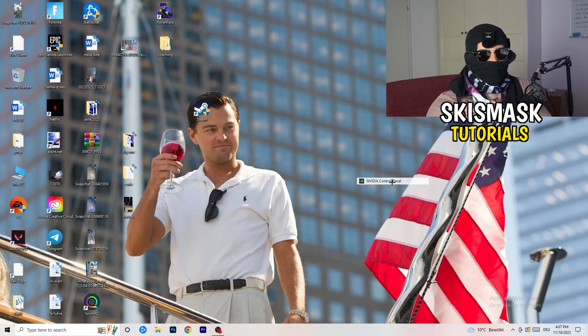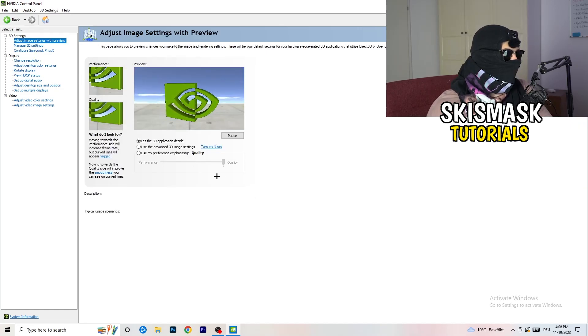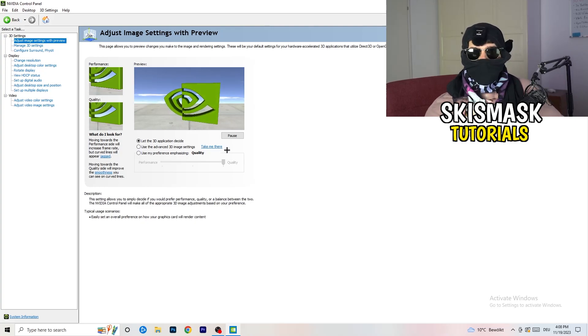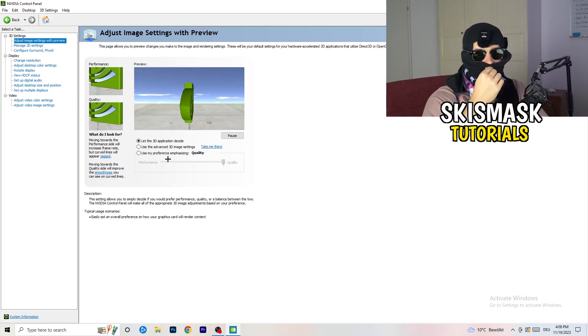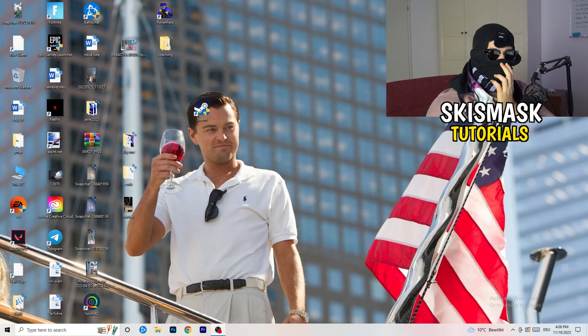Next, right-click your desktop and open NVIDIA Control Panel. Check which resolution works best in your game — for me it's the native one. On the left-hand side go to Adjust Image Settings with Preview. You'll see a slider — I'm currently on Quality. If you want to increase performance, reduce FPS drops, drag the slider toward Performance. Once finished, close the NVIDIA Control Panel.